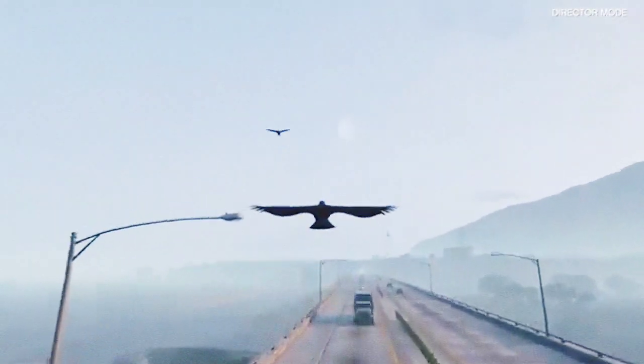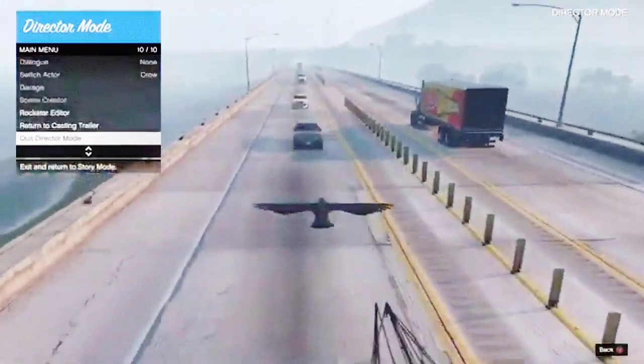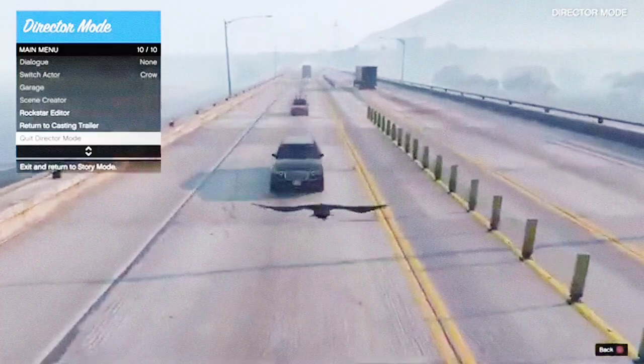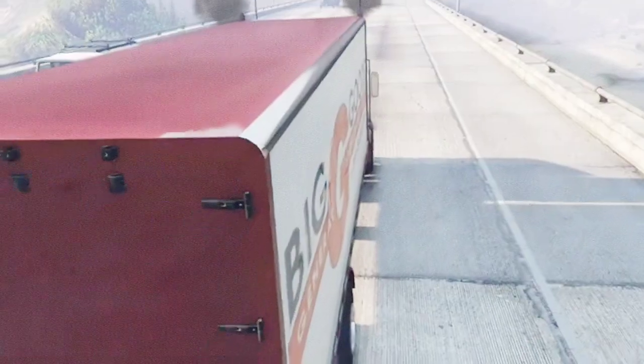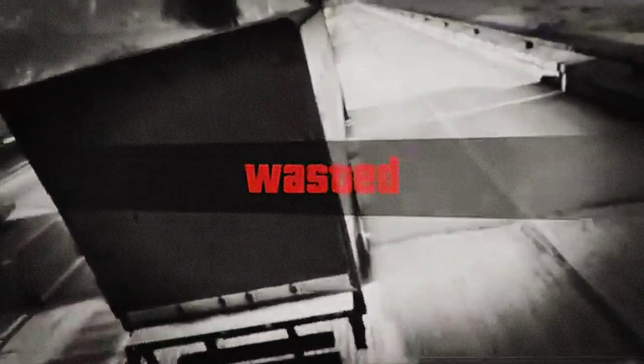Fly up into the air by pressing X and then just glide — no need to press buttons. Open up your interaction menu and hover over 'exit director mode.' Now fly really, really low and aim for the grill of a truck. Right before you hit it, press X, then press X again. You're going to hear the wasted sound — as long as you get the wasted sign and sound, you know you hit this part correctly.